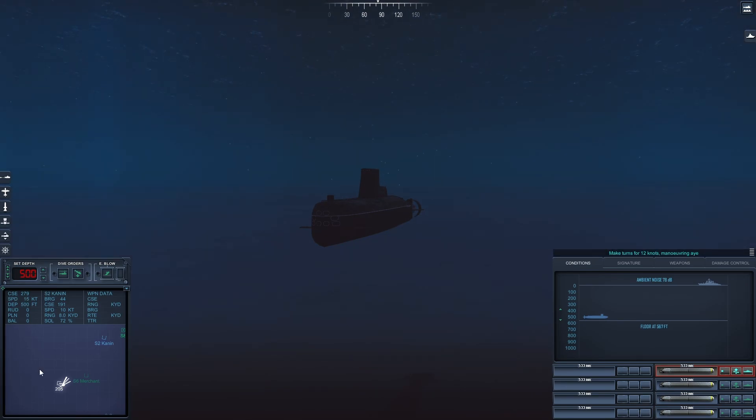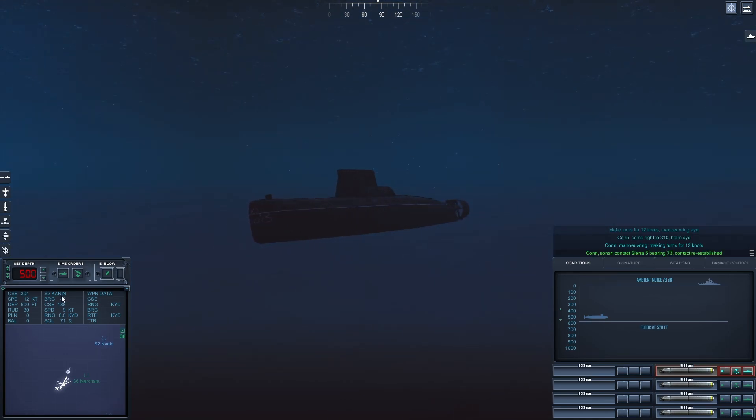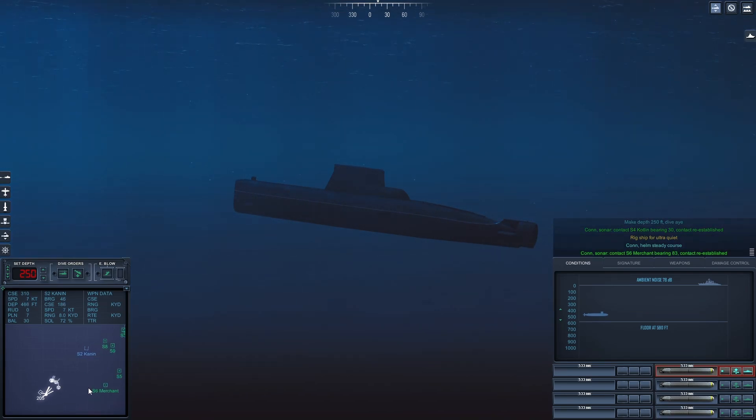Make turns for 1-2 knots. Maneuvering aye. Con Maneuvering, making turns for 1-2 knots. Make depth 2-5-0 feet, dive by. Rig ship ultra quiet. Con Sonar regained contact on Sierra 6, bearing 0-8-3.